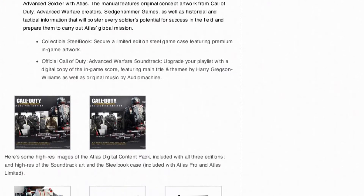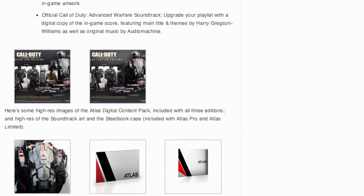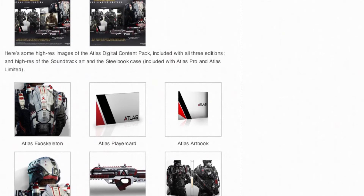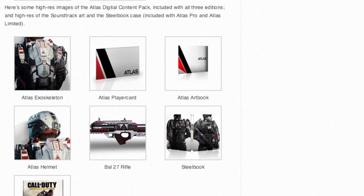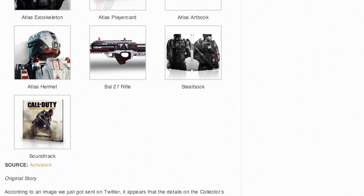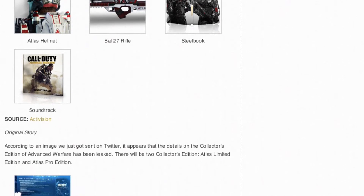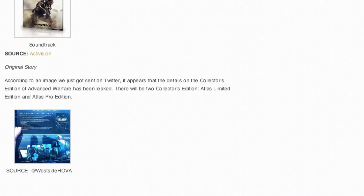If you want to get the disc, you're gonna have to spend a little bit more, because the Atlas Pro Edition — which will be the one I'll be picking up, unboxing, and reviewing for you guys — is $119.99. You get everything included in the other two versions except you get it in hard copy. It's basically the Atlas Limited Edition plus the season pass. So if you want the season pass, bump up your purchase to $120 and put down for the Atlas Pro Edition.